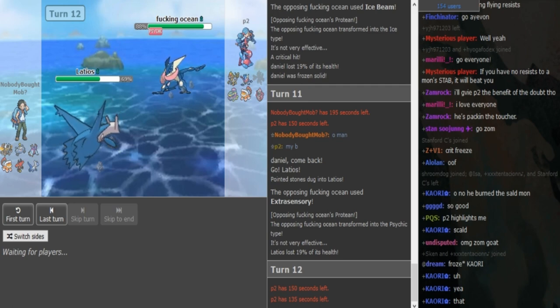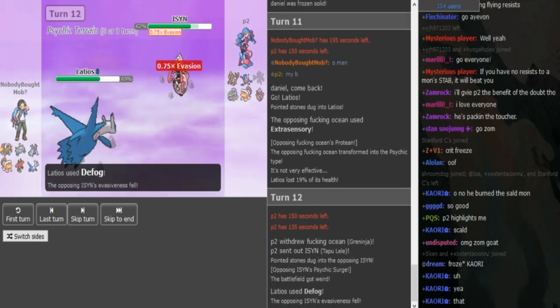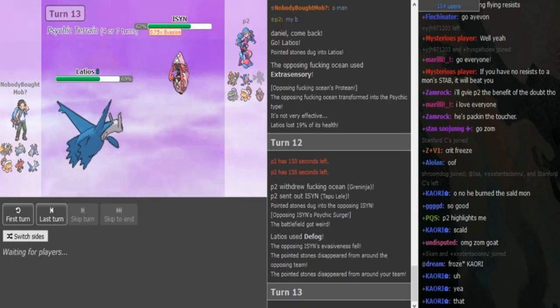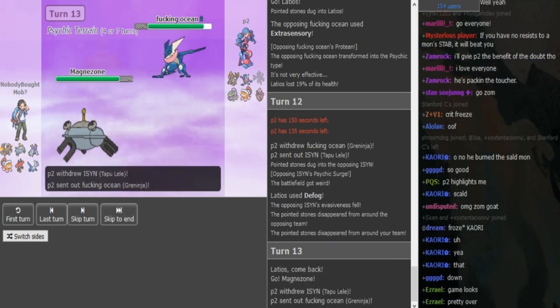P2 obviously doesn't wanna stay in here. Greninja puts in work whenever it comes in on Pax, Pinsir, or Zone. Scarf Latios is slower than Greninja, I'm pretty sure. There's Lele on Defog. Now either Magnezone or Bulu has to come out here. P2 doubles into Greninja — oof! P2 is too fire right now.